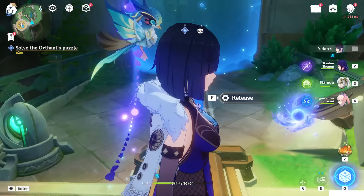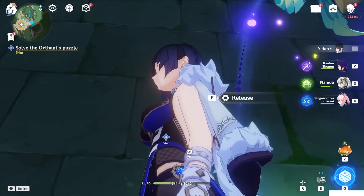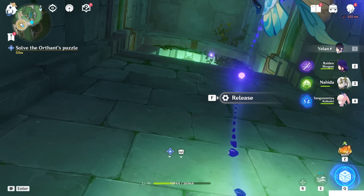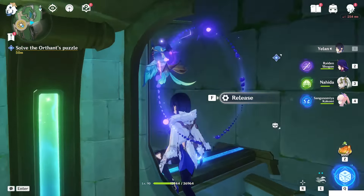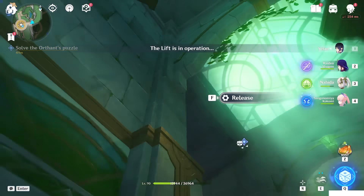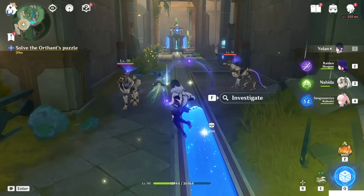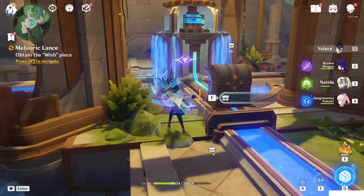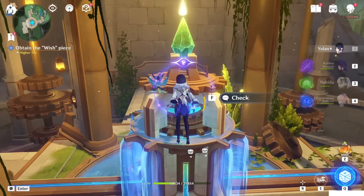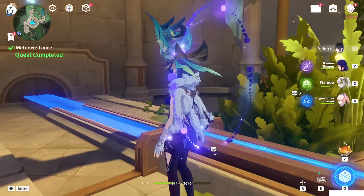Now we can go up, and go up again. Release — enemies will spawn. We can finally go to the center. Another chest will spawn but we don't take it. Check the altar here again.